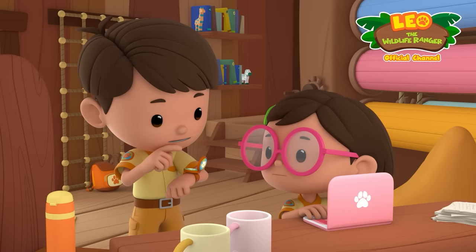Ranger Rocky offers a tip for Junior Rangers: if you ever encounter wild animals, remember the ABCs. A — avoid contact with the animal. B — back away. C — call an adult to help you. Ranger out!